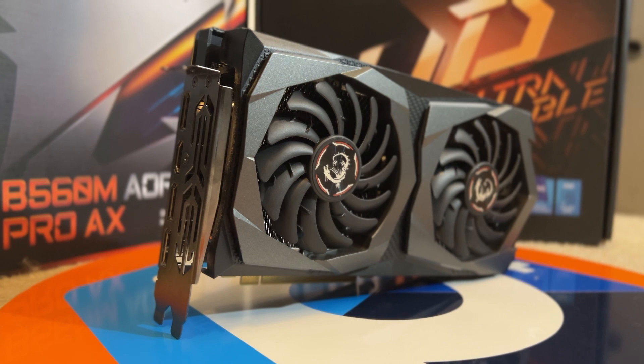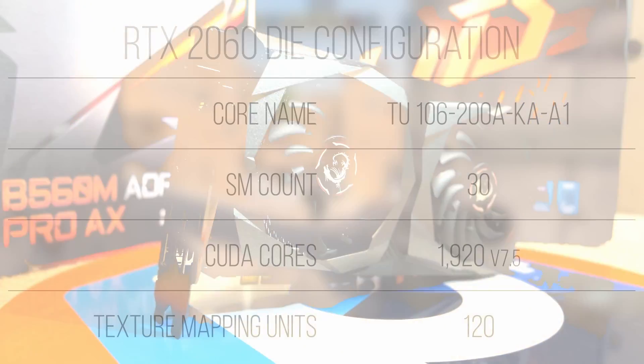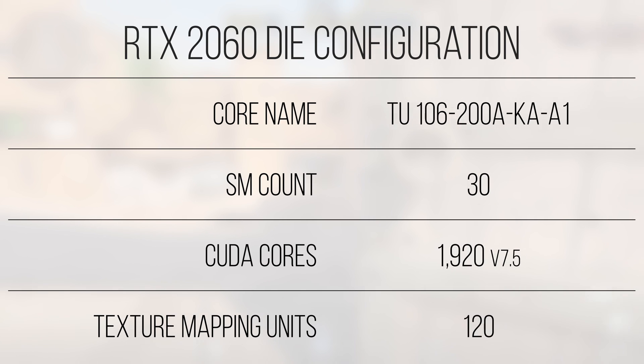The 2060 is built on Nvidia's Turing microarchitecture, a follow-up to Pascal manufactured on a similar node with similar performance per watt. Utilizing TSMC's 12nm class lithographic node, the actual transistor density is slightly improved on cache circuitry, but for the majority of logic it hasn't improved by much. The TU-106 die featured on this card is the 200A-KA-A1 revision, coming in with 30 SMs active, meaning factory overclocking is permitted. This translates to 30 first-gen ray tracing cores, 1920 CUDA cores, 120 texture mapping units, and 240 Gen2 tensor cores — all different units meant to divide labor inside the chip.